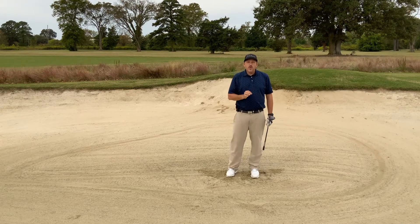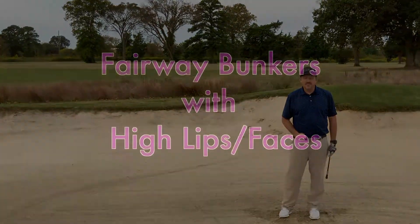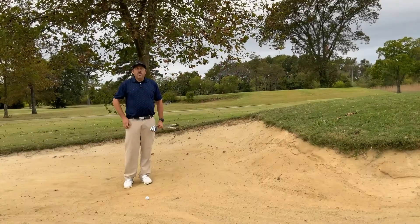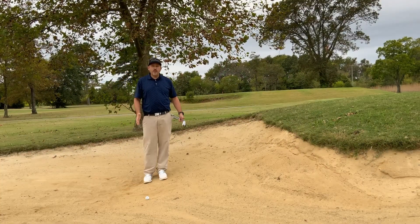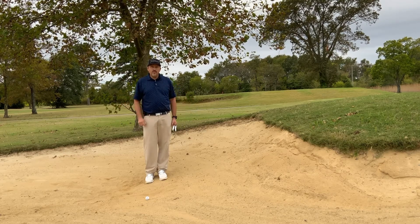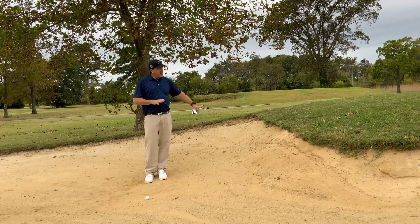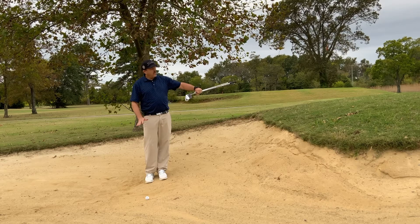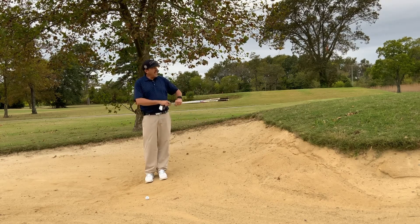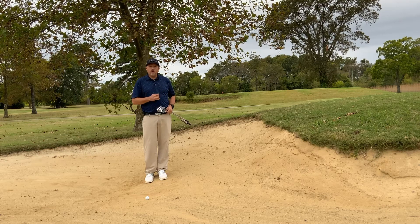Now let's go up to a shorter fairway bunker and talk about how to get the ball up over those high lips. We find ourselves with a much different scenario in this fairway bunker. The other fairway bunker was fairly shallow, relatively flat, fairly easy to get the ball up and out over the lip. Here we're on a slope with a big lip — the face of the bunker in front of a hill — that we have to make sure we get the ball over in order to get to our target.